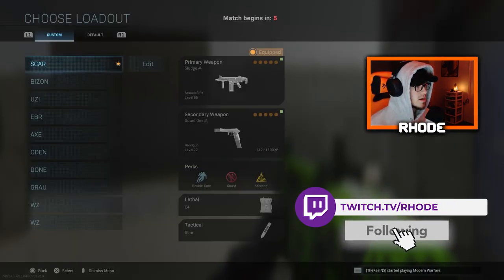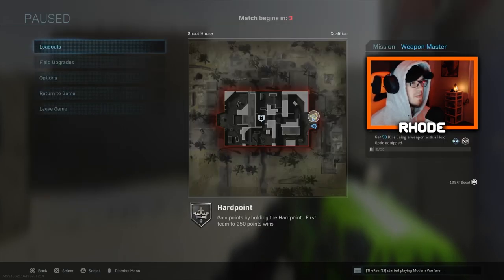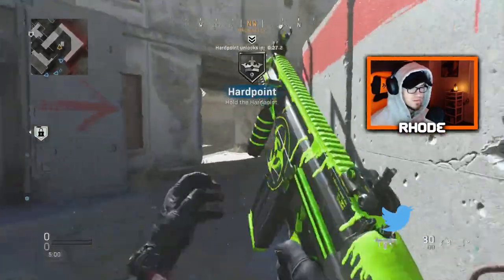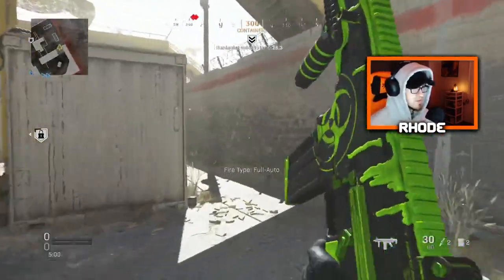What's up YouTube, we're going to be using the new SCAR — it's called the Sludge, the Sludge SCAR. It looks pretty cool, it's got like a radioactive emblem, basically like a nuke emblem on the side of it.